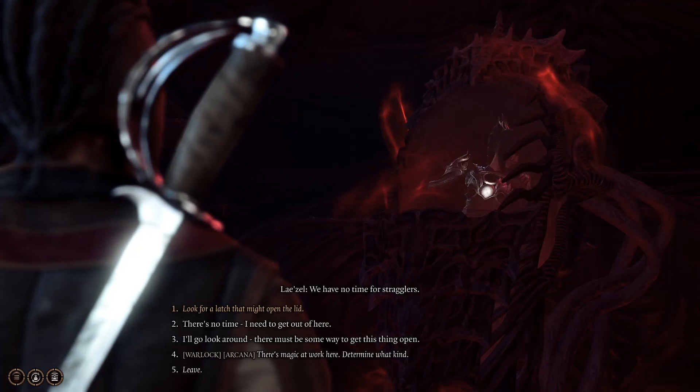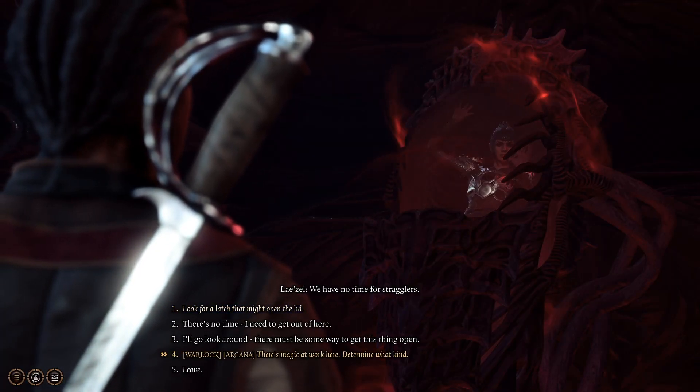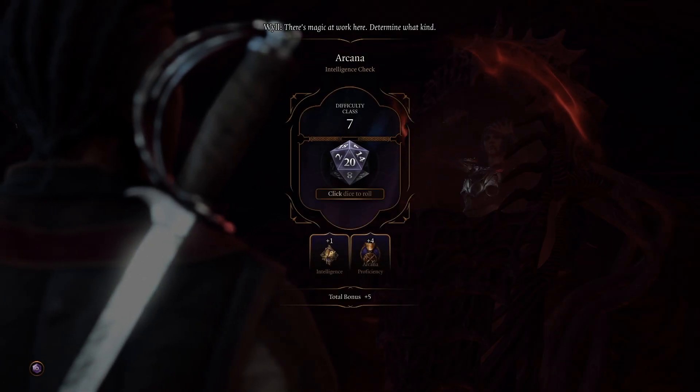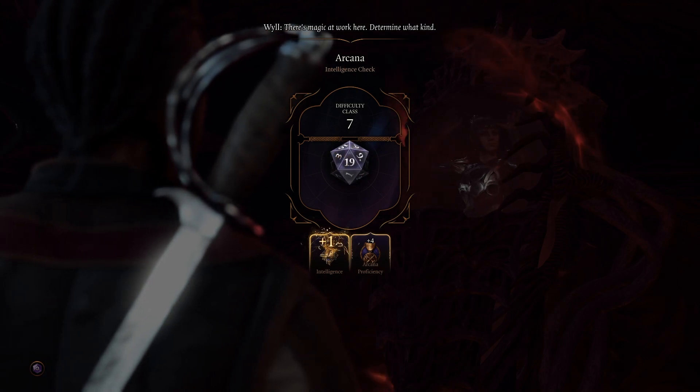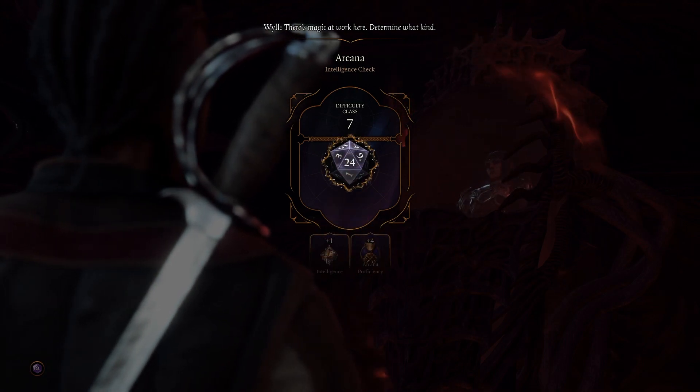Another way is if you're playing as one of the more magically inclined classes, such as a warlock. Instead of relying on raw strength like the barbarian, you can identify the wards that are keeping the pod shut, and then use this knowledge to open it up and free Shadowheart.